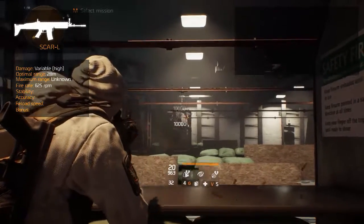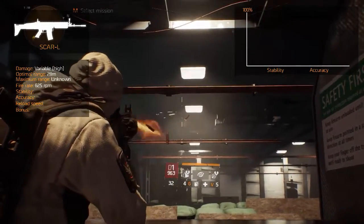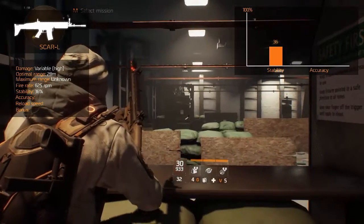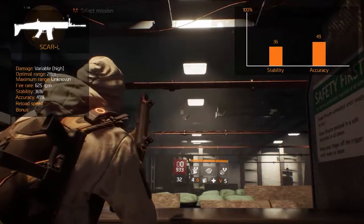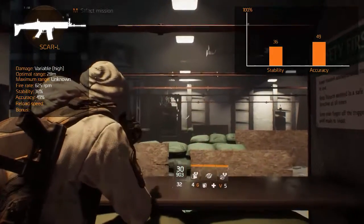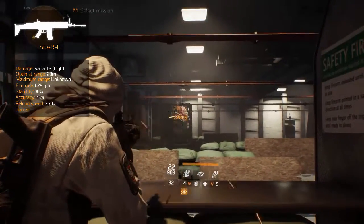Its recoil or stability is lower than average, which is around 36%. Its center speed or accuracy is very good and rounds out at 49%. The reload is pretty slow and takes 2.7 seconds to complete.